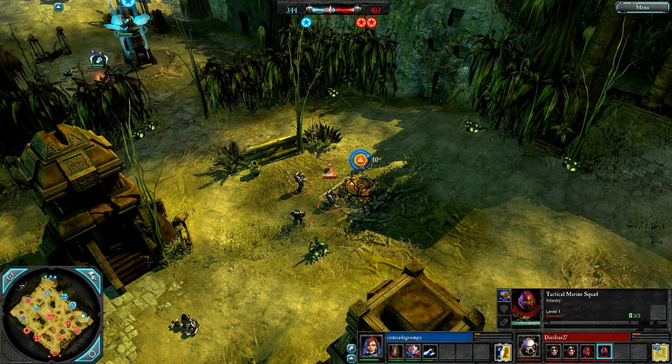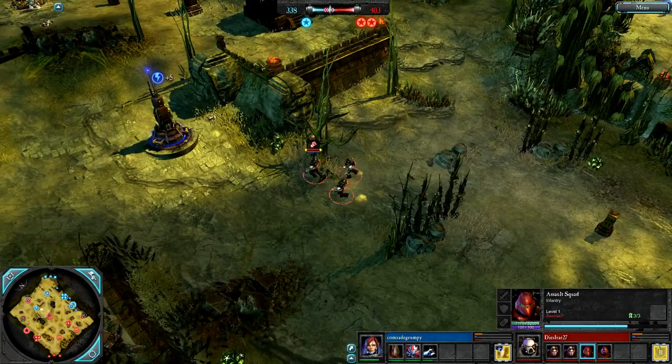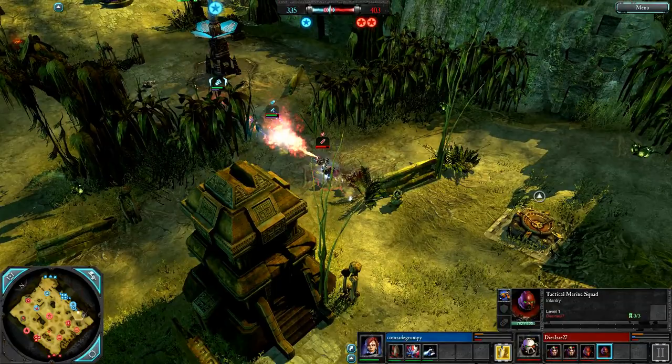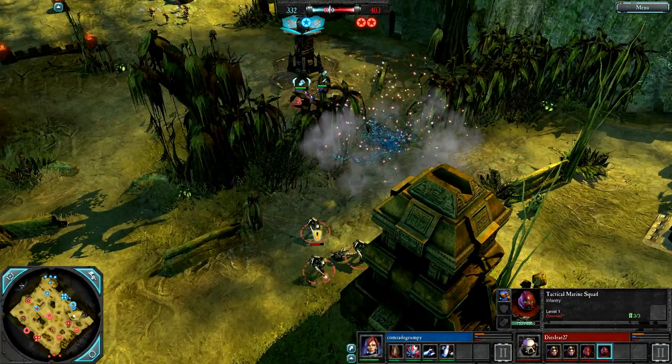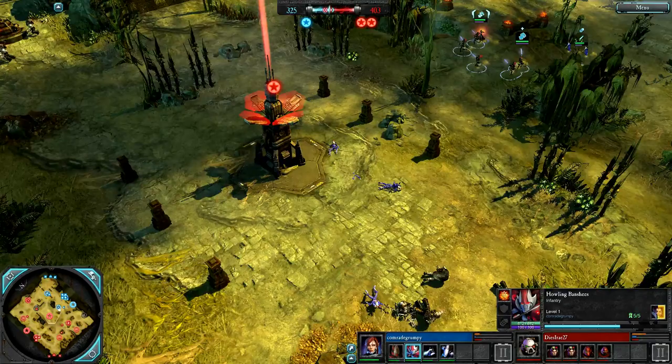How is he going to deal with this Wraithlord? He could get a Melta Bomb, but that's not going to be enough by itself — nowhere near. No sign of a Sergeant queued up for either squad in tier 2. Look at the Dire Avengers putting their DPS on these Tactical Marines. Are we going to see a grenade? I think he was trying to force melee but then saw the Farseer there. Howling Banshees with their Exarch on the way — 90 to 25.